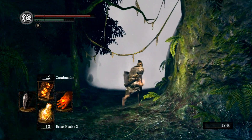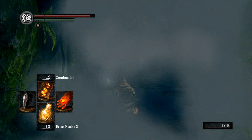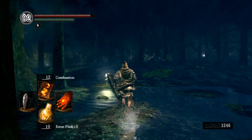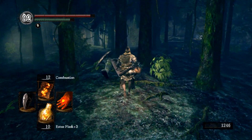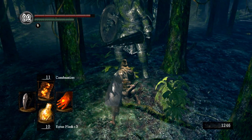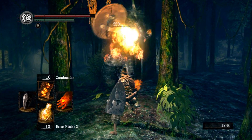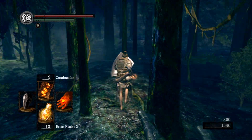Blooming moss clump — I don't think I've ever used one of those except for trading it to the crow, whatever its name is. And these guys — I'm not going to say they're pretty easy because they'll probably own me — but you do combustion on them twice and they're dead.